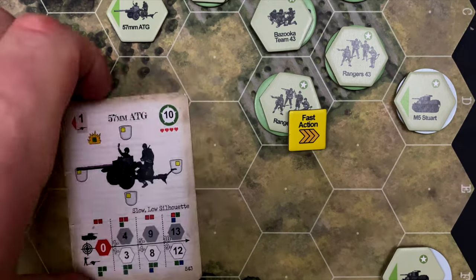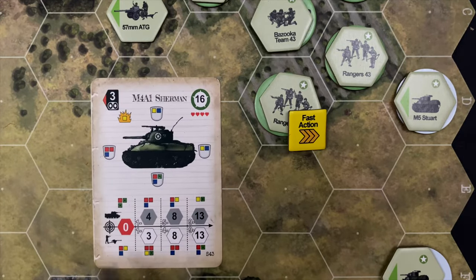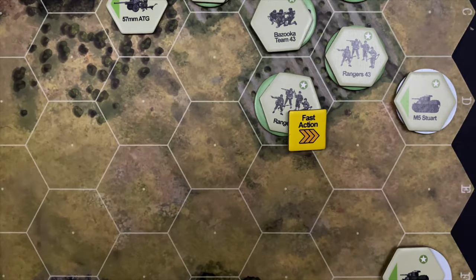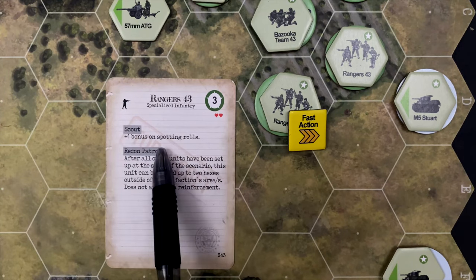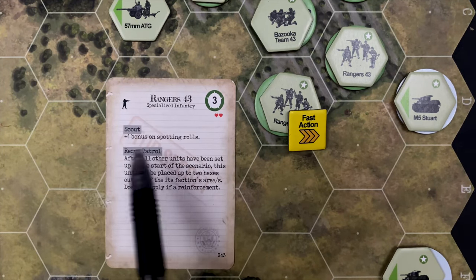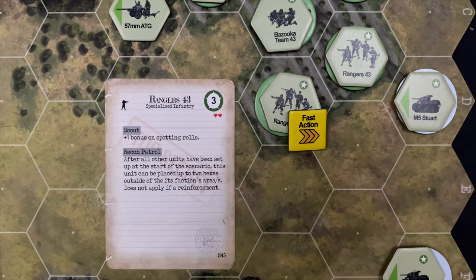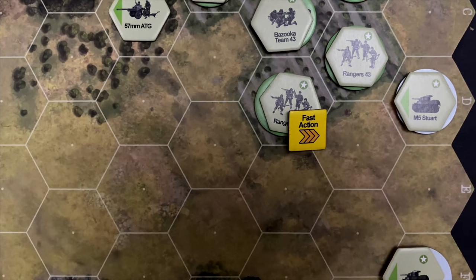We can see all units have their information on cards — here are the anti-tank gun values and the Sherman's values. On the back side of the card are the unique characteristics of the unit. The Rangers have a scout characteristic and a recon patrol characteristic, which will affect the U.S. setup slightly. Other special characteristics like being slow or having a tall silhouette are all articulated on the back of the card.